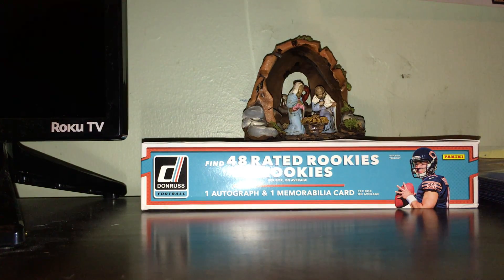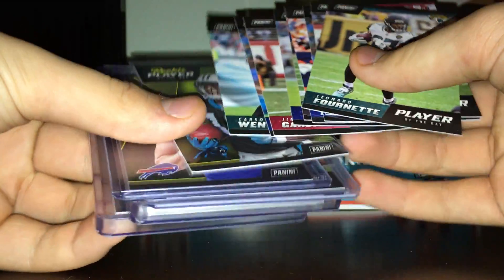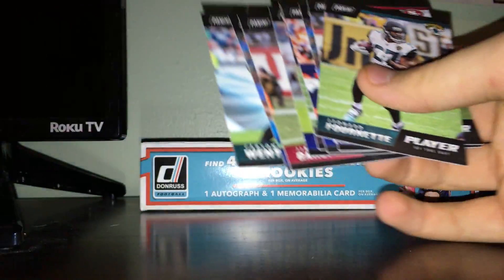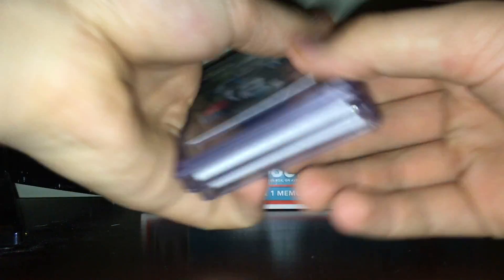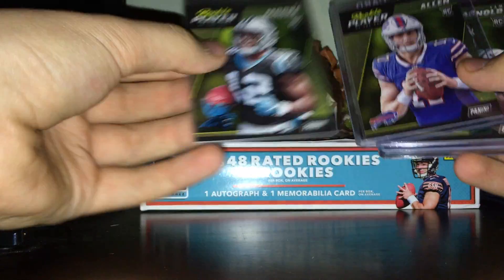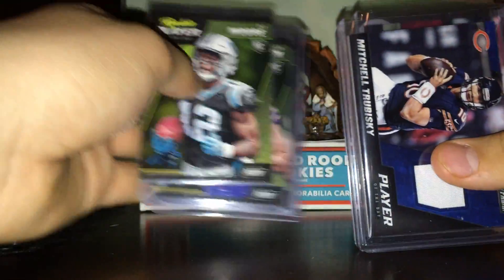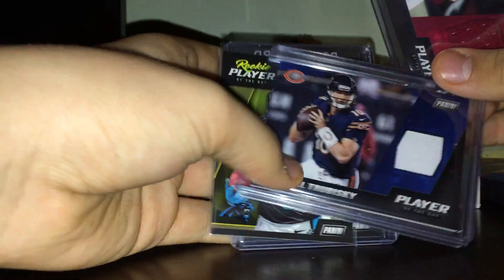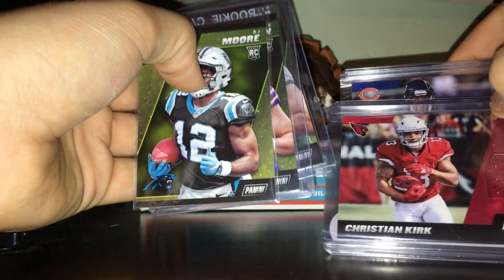He gave me five Play of the Day packs for Curry. He also gave me a couple of base cards that some kid left for free. We got base, rookies — DJ Moore, Josh Allen, Sam Darnold — and I pulled a nice Trubisky jersey card. He also gave me this one for free of Christian Kirk.